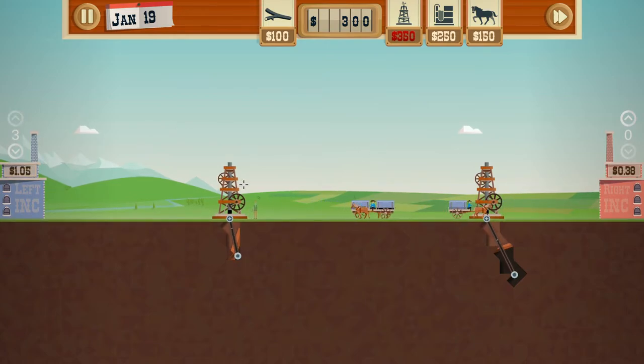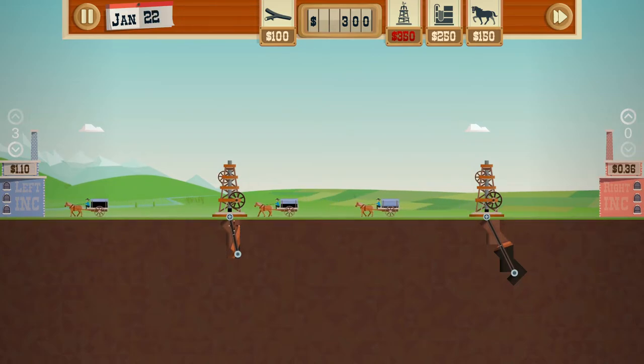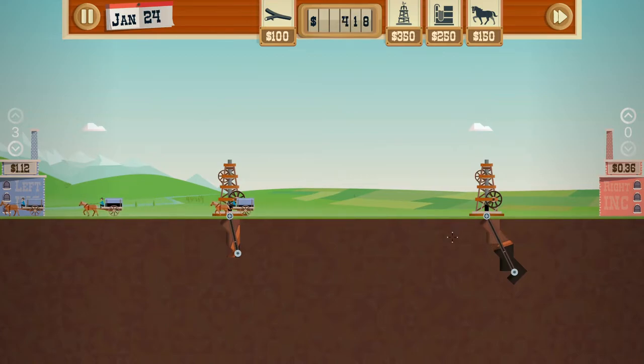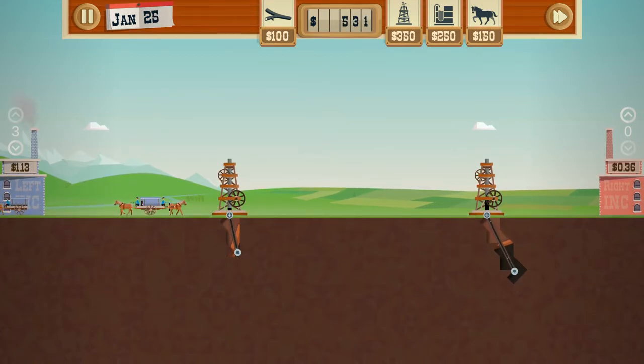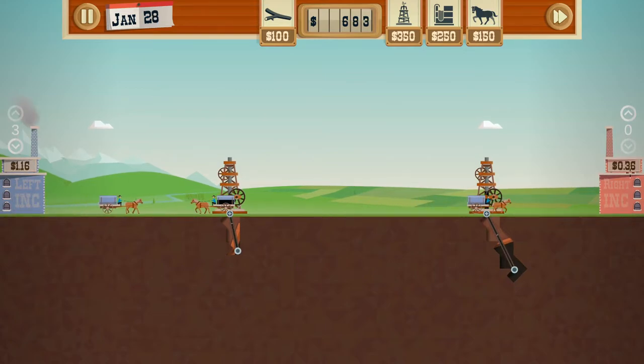So you kind of get the gist of the game already. Right now we're out of money, we can't buy anything, but we have two good pockets — this is a huge pocket and this looks big. The pumps will pump at some rate. You have these wagons with tanker tanks on the back, and they sell the oil. As you can see the amount is going up, and at 36 cents versus 116, you obviously want to sell at the higher price.